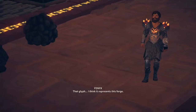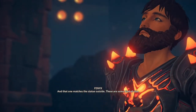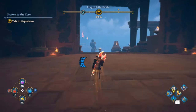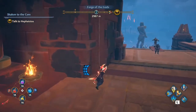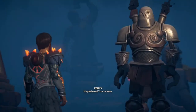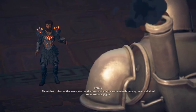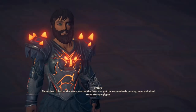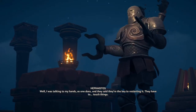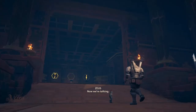That glyph, I think it represents this forge, and that one matches the statue outside. And then on the right side, these are some kind of clue. They said they're the key to restarting it — they have to touch things.